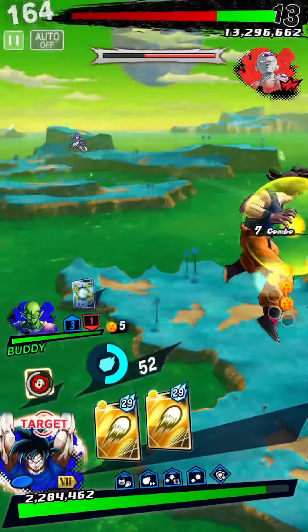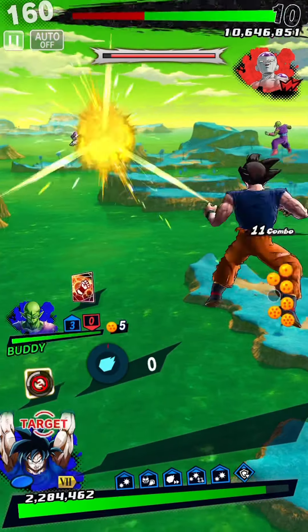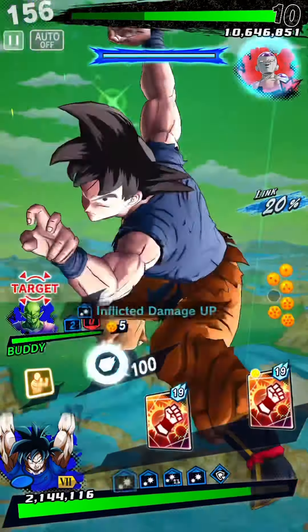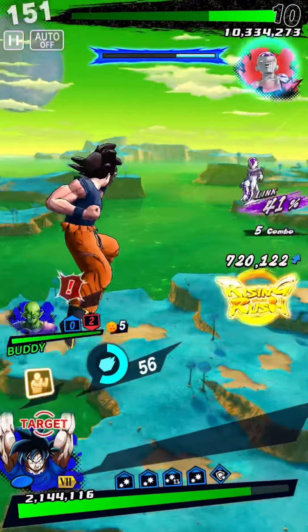The Spirit Bomb attack has a chance to give a faint effect. Tip 4: Having a perfect rising rush inflicts a lot of damage. Tip 5: Level up the BLU Namek GaKa's friendship rank.